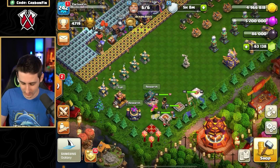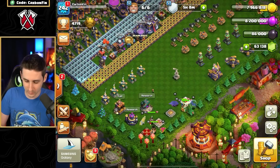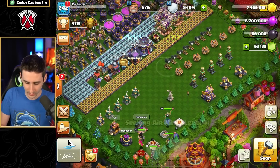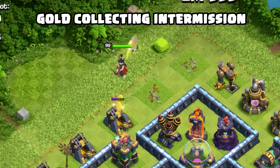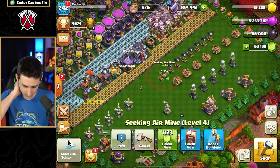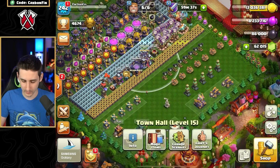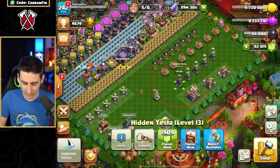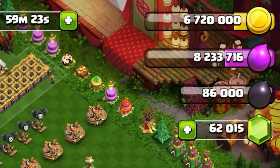Now we have to work on the King. Let's get a Book of Heroes, grab some gold, and we're at 8.2 million elixir and 7.9 million gold. After attacking for more resources, we got 8 million. Upgrading the Seeking Air Mine. Let's finish you off with the Rune of Gold. Now the highest gold expense is going to be on a Tesla — let's upgrade it for 1,900 gems and use a Book of Everything. Now we're at 6.7 million.